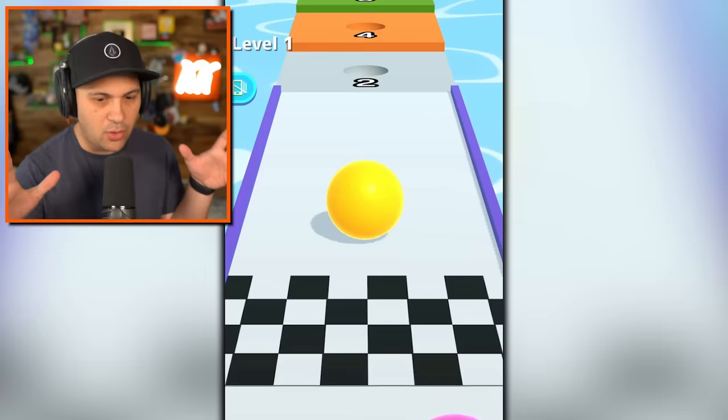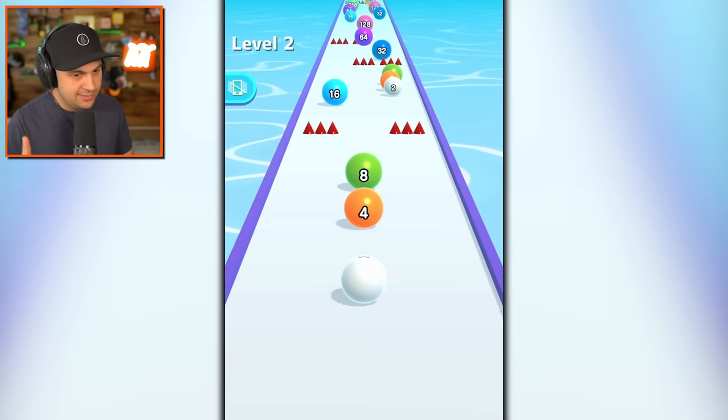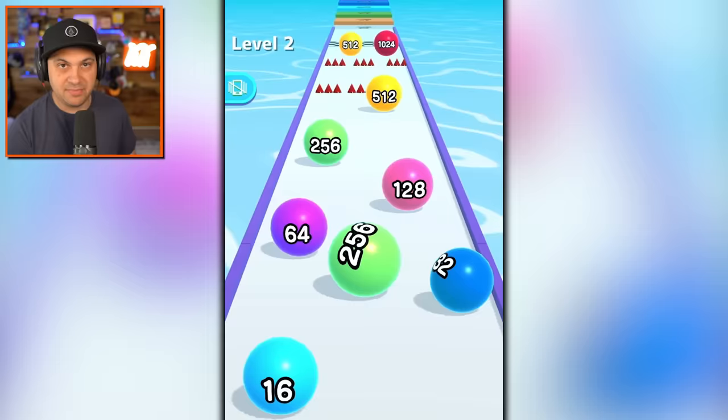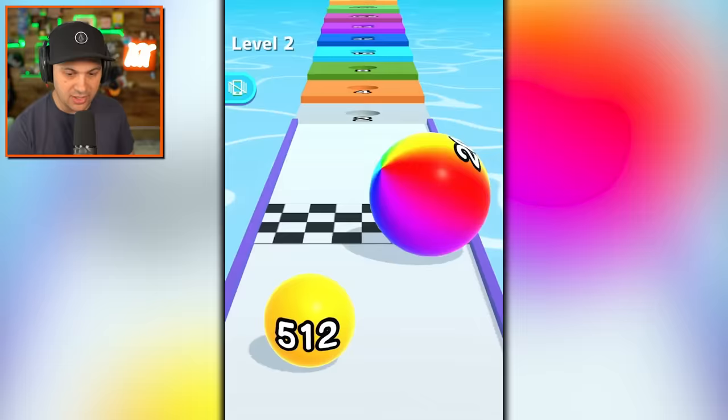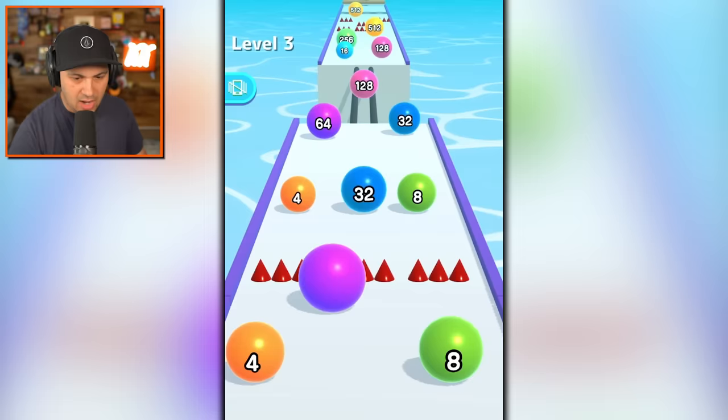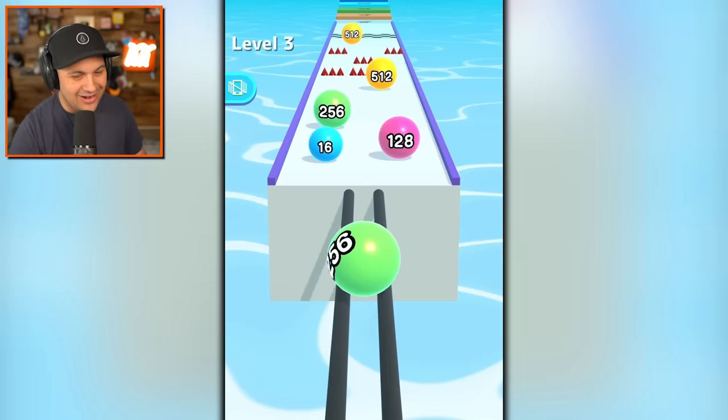So I can only combine with balls that have the same number. I understand. Just because I understand doesn't mean that I'm going to achieve my dreams in an instant, because the game has to give me access to these dreams. Holy cow. 2048. So we got the rainbow ball, which was super cool. Obviously these levels are going to get a lot more complicated. They're definitely getting very tricky.